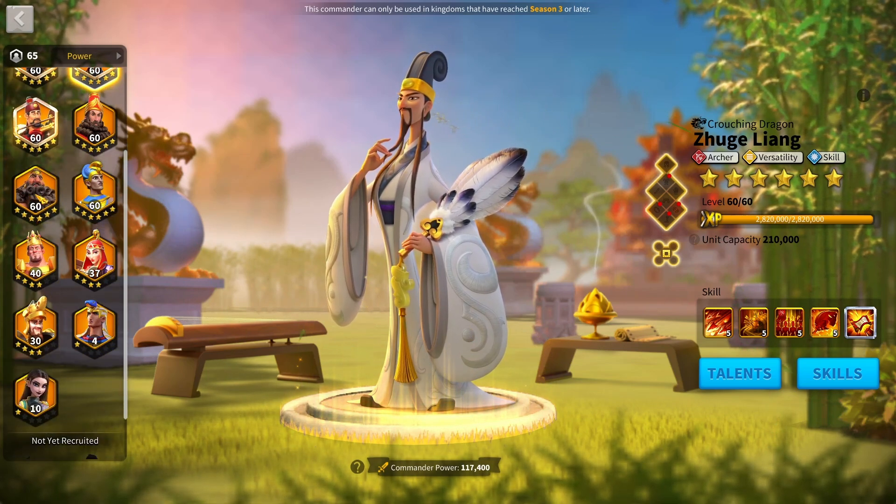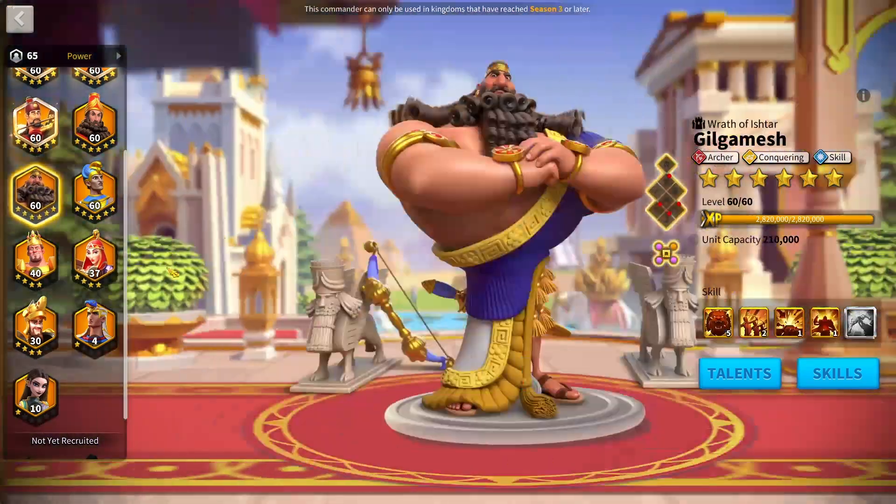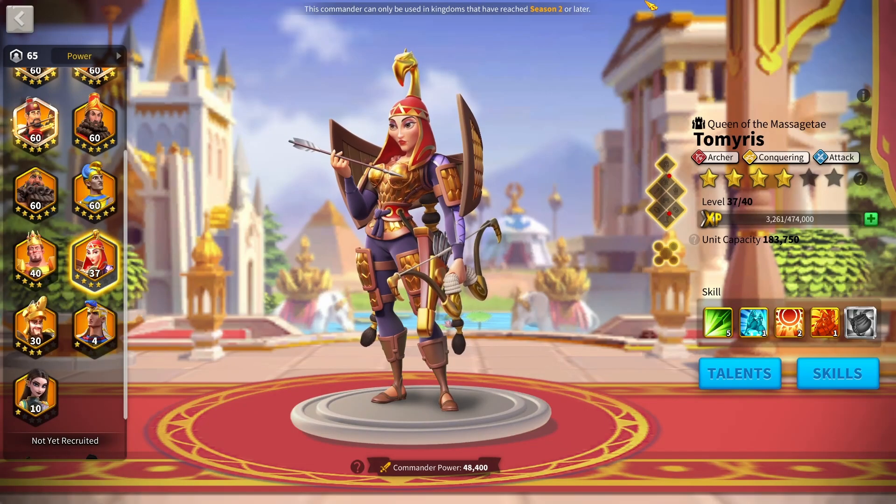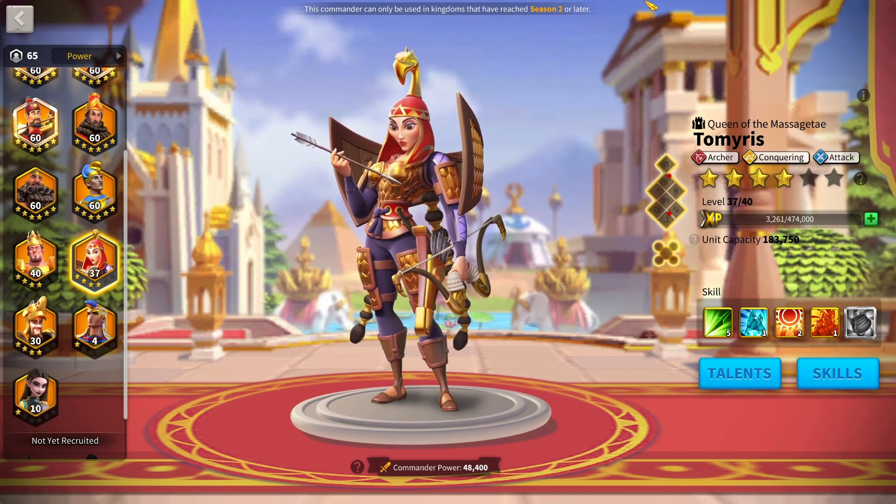So in today's video, I'm going to be discussing those skills. I also have footage of Herman Prime's actual active skill animation, so we can see what that looks like. I'm going to be discussing Herman Prime's best pairs, and also his nerf, because he's already been confirmed to have a nerf that no one really knows about. If you want to know about all of that, stick around till the end of the video.